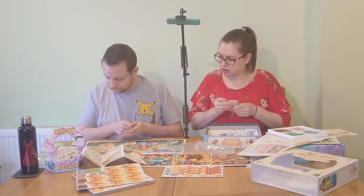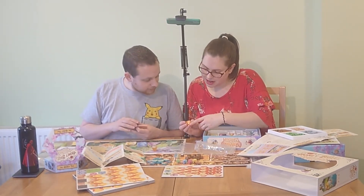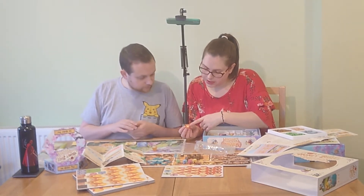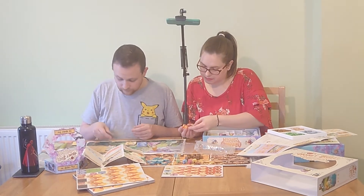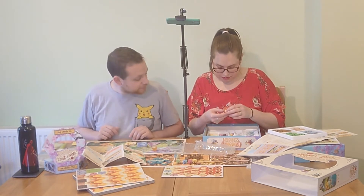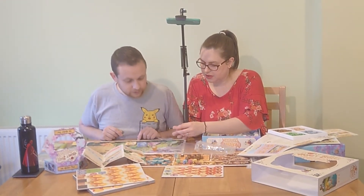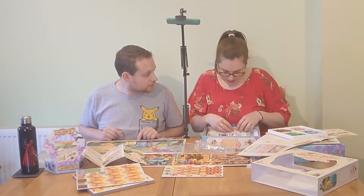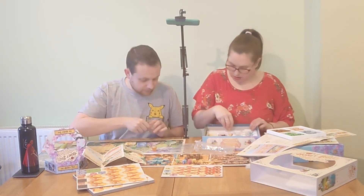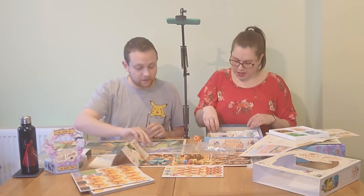There's an awful lot going on in the honeypot expansion. The drone dice faces are explored — they show larvae, fan symbols, nectar and pollen symbols, coin values, and different nectar types. Chris decides to mix the expansion dice in with the base game components. The honeypot itself is a pretty component though they can't figure out exactly what role it plays in the game.